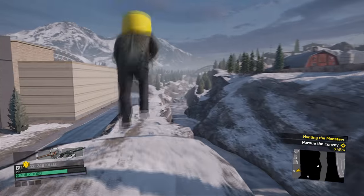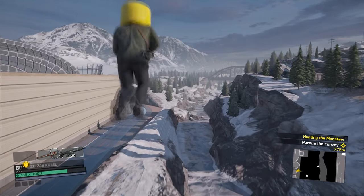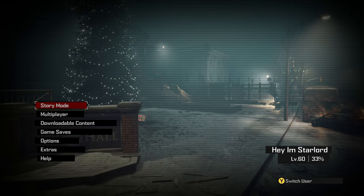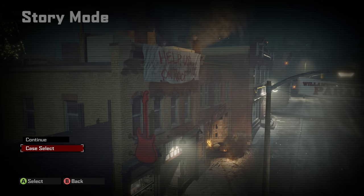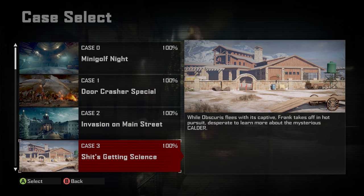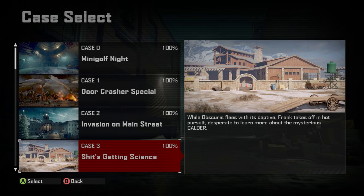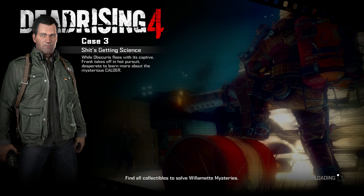Anyway guys, let us get into this guide on how you can actually fly around the map in Dead Rising 4. Here I am on the main menu. We want to click on Story Mode and go down to Case Select. To make the most efficient way of doing this glitch, we want to make sure that we have already completed Case Number 3, Shit's Getting Science.